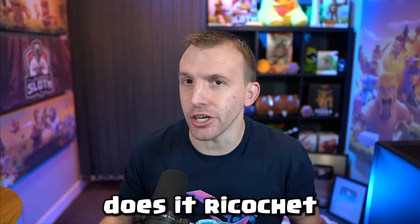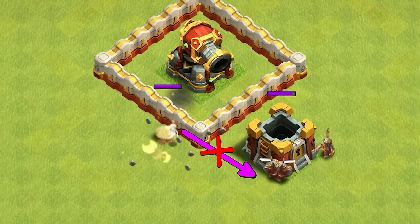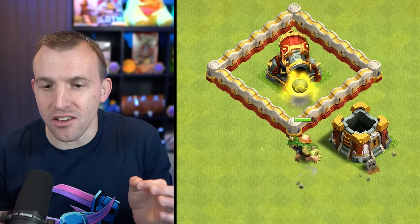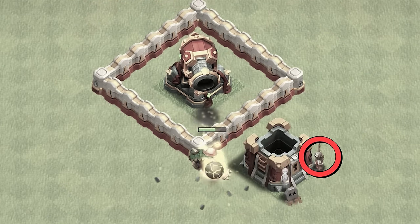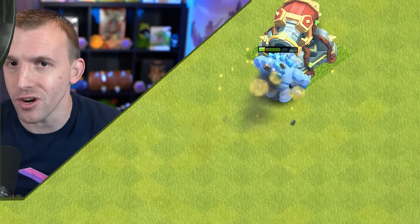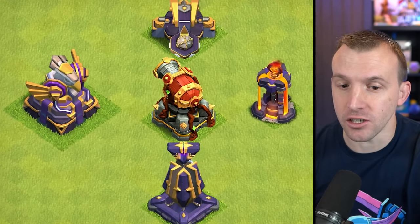But how far does it ricochet? It doesn't tell us in the stats, so I tried my best to figure it out. In this first scenario, you can see that it does not move across to the barbarian, so you're not going to have to worry about it ricocheting across to your flame flinger when you're tanking a defense. I kept trying to push the distance as far as possible, and when the barbarian is on the far side of the gold storage, it doesn't ricochet to it. Testing this in a straight line appeared to be around about four tiles before it ricocheted. And whilst the ricochet cannon looks huge compared to the regular cannons, I don't think it's going to overtake the major defenses of the base.